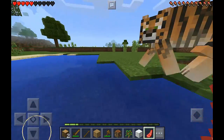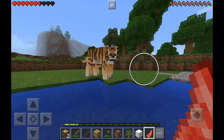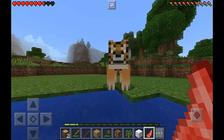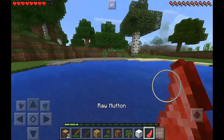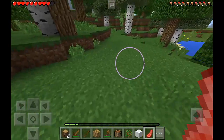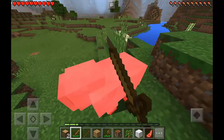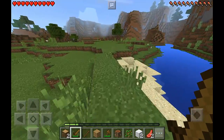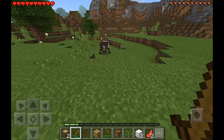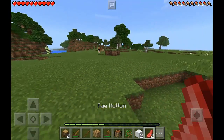Oh my goodness, he's attacking me! I don't know how to tame this guy — are you tameable or what? He's afraid of the water, yeah, he's afraid of the water. I cannot tame him using raw mutton, so maybe I should just find a cow. There's another sheep here — I can use the wool at night so I can sleep. The mutton is not working. Let's see if I can kill this cow for beef.